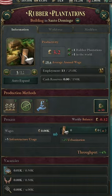Next up is rubber plantations, because they're vital in producing automobiles and other late-game luxury goods.